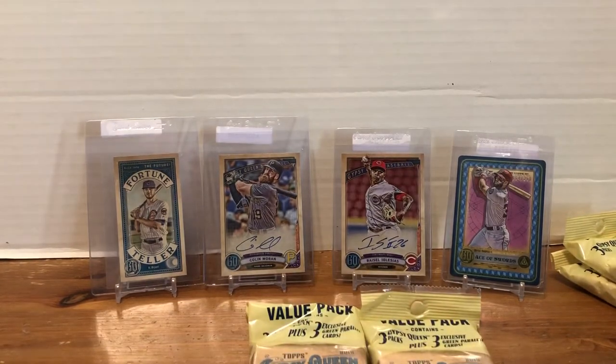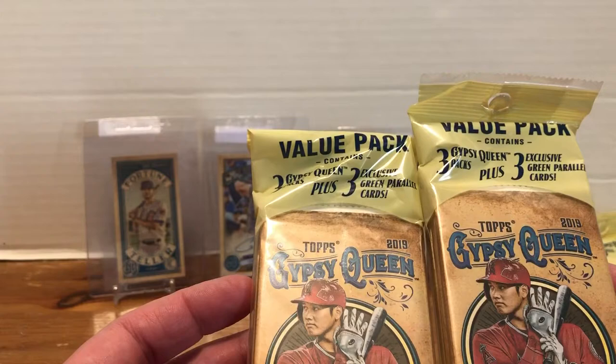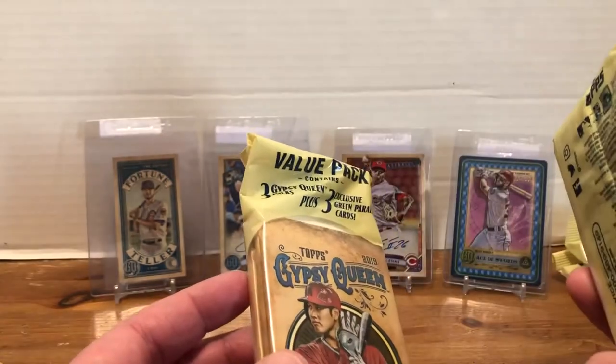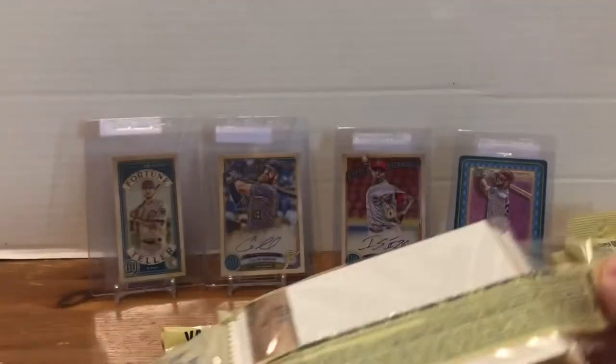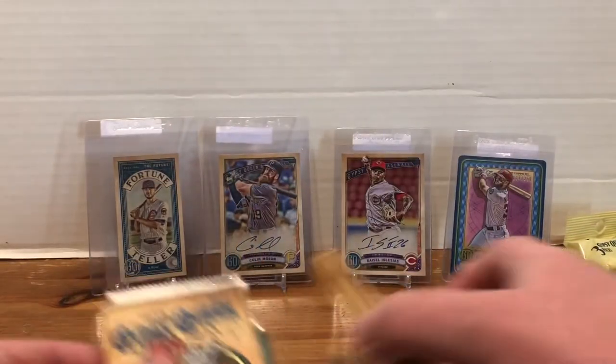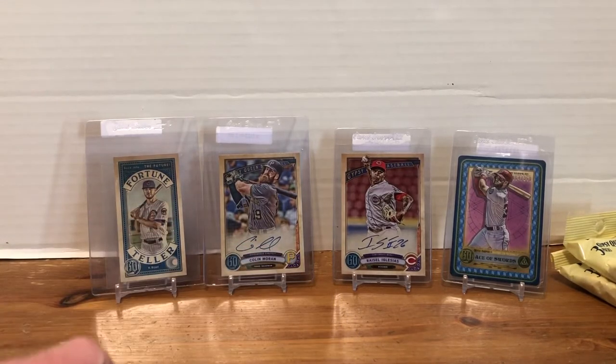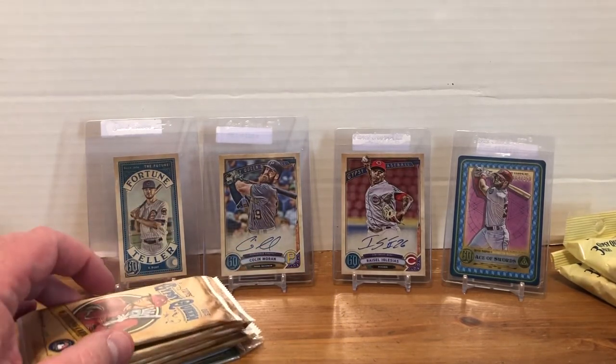We haven't really set any rules, so we're just going to go with what we agree upon are the best cards. We've got two value packs — each of these have three packs and then three exclusive parallels in here. I'm going to go ahead and do the quick method of doing both of them, just so that we don't have a 45-minute video. So we'll do the greens last.